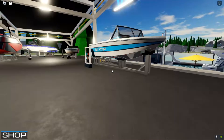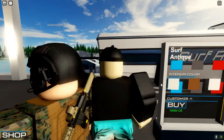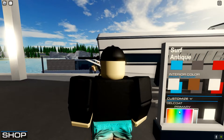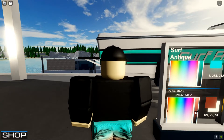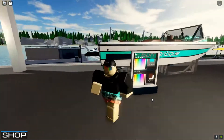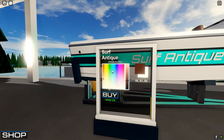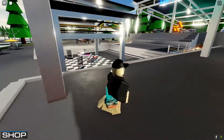Right here at Wake and Ski, you can see the new one — the Surf Antique. I got this one in a custom color, somewhere around a beige color. This boat does not come with any other attachments and it is 10 grand. Isn't that crazy? It's pretty fast for 10 grand too. Let's go test them out — but first, let's go check out that new building.